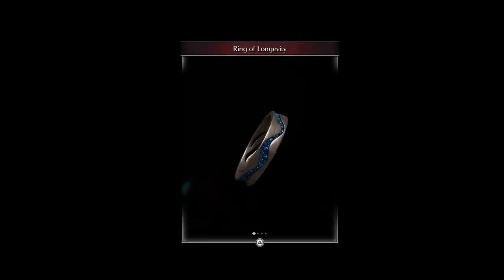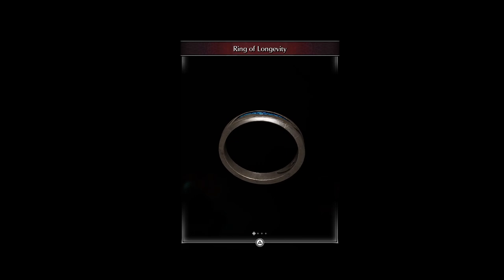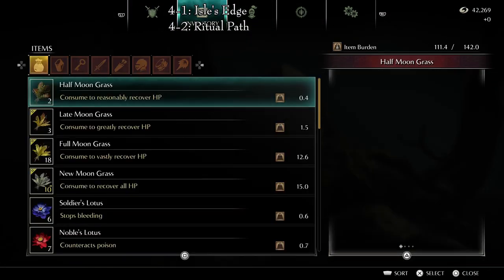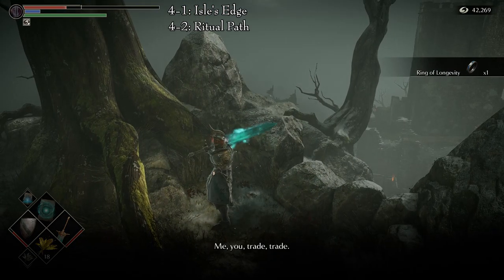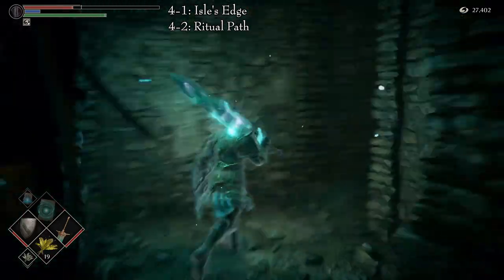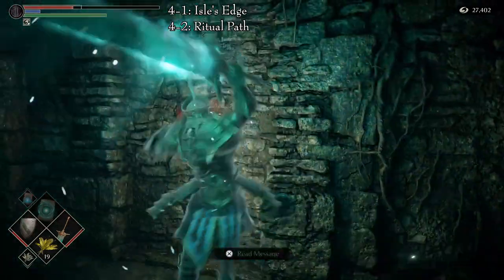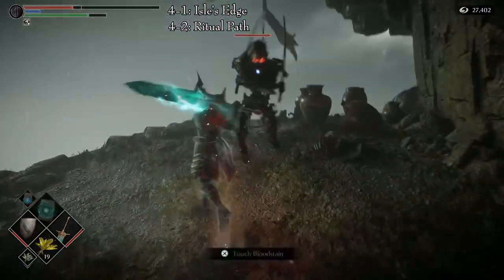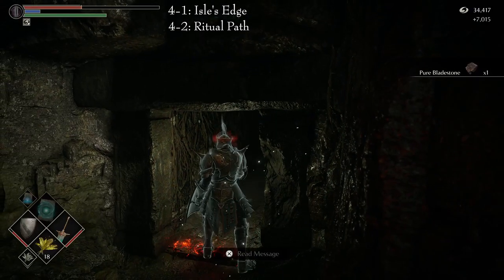The Ring of Longevity is a legendary ring with an engraving of a flowing river. It increases max HP. There is only one way to get this ring. It is in Area 4-1, Isle's Edge, also known as the Shrine of Storms. You will need to do a trade with Sparkly — specifically, you will need to trade a Pure Bladestone for the ring. You can get Pure Bladestone in Area 4-2, the Ritual Path or the Adjudicator's Archstone. Go into the first Necromancer room and fall to the left. Go through the door and up the stairs. Before the third flight of stairs, there will be an invisible wall. Hit it and go through to find a black skeleton mob. Kill it and it will eventually drop the Pure Bladestone. Good luck with the farming.